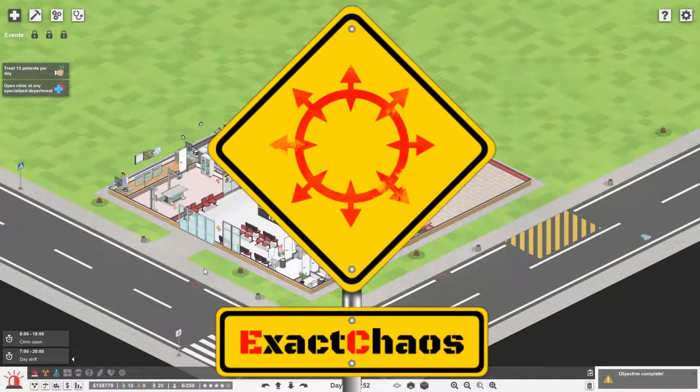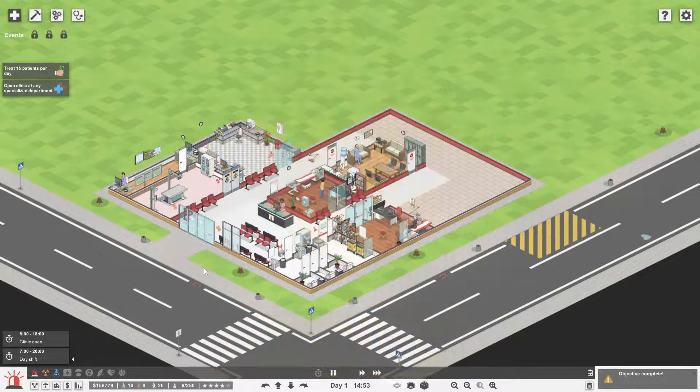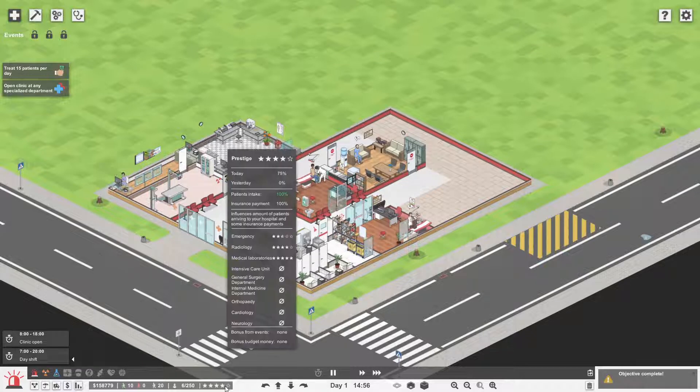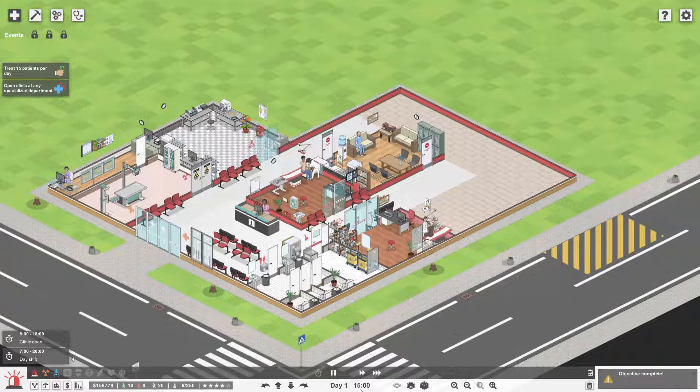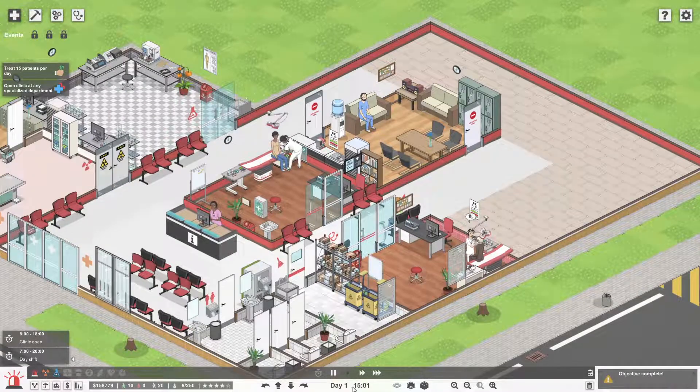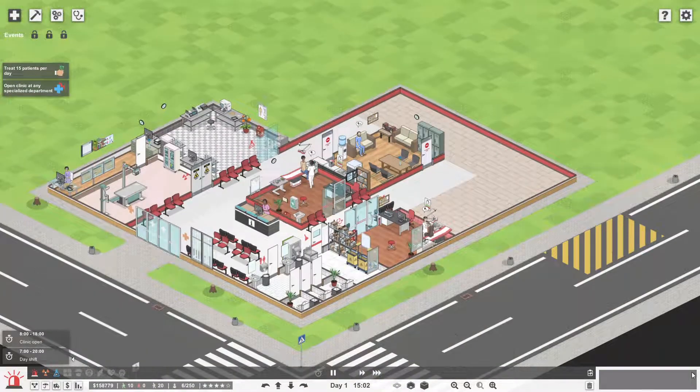Hi guys, I'm Exact Gas and welcome back to another episode of Project Hospital. We are playing the Emergency Master Hospital and we are doing well actually. We've got a four-star prestige rating at 75% today. We've treated all the patients we possibly can. We can probably hit that 15 patients per day mark, maybe not quite. We still need to treat about five more in the next hour.